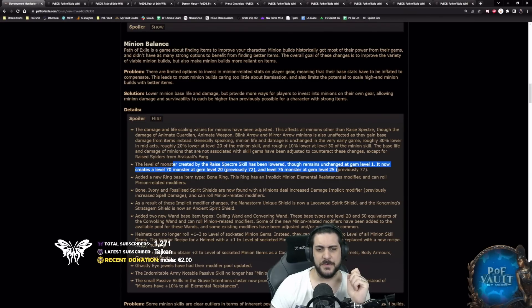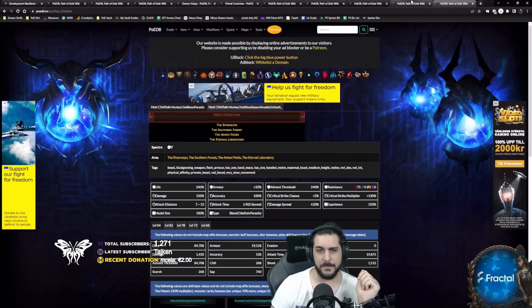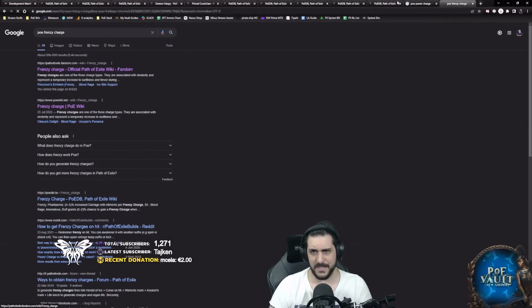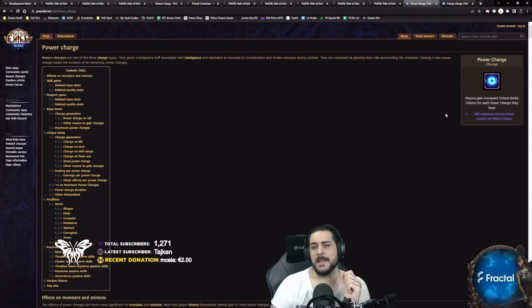So which utility spectres should we use, and why are we talking about utility spectres? Basically, they nerfed charged monkeys — most commonly known as the Carnage and Host Chieftains, which exist in Act 7 Ashen Fields and generate power and frenzy charges. Power charges used to give 200% increased critical strike chance per charge for minions, but now minions get the same effect as players, which is 40% — less than a quarter of what it used to give.